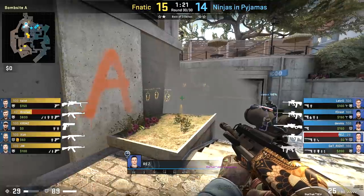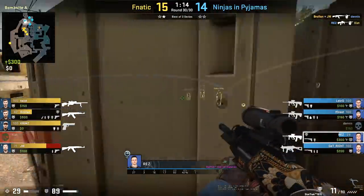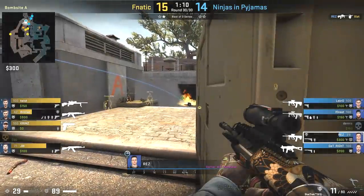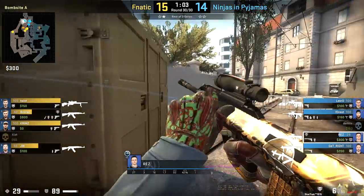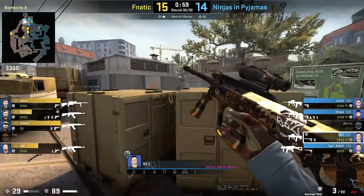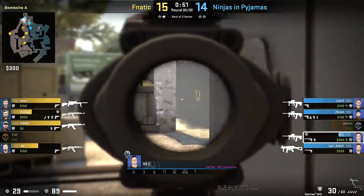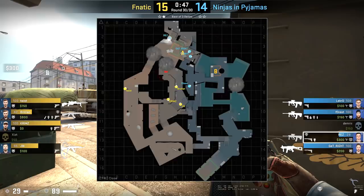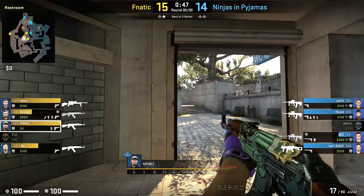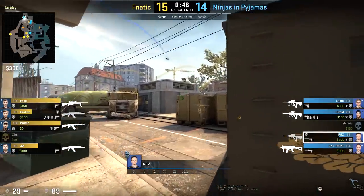Not only was Rez pivotal in locking down round 14, but round 15 as well. An aggressive peek from Dennis doesn't go the way they wanted, but a good Molotov stops Fnatic in their tracks, and the progression smoke allows Rez to hold the left side of it. His playstyle is a little unique here — he's jiggle peeking angles, pre-firing a lot of different areas of the map, and creating distraction while his teammates move around. Everything settles for a second with long progression smokes down there, and the map is very stagnant. Fnatic are holding their backs making sure no one's pushing behind them — Krimz is looking behind himself, not sure what's going on. Forrest has moved back towards B but they really have no information.